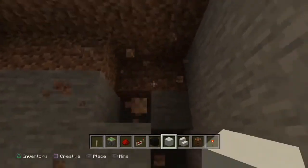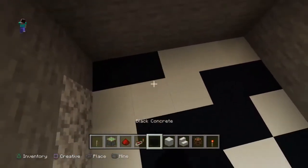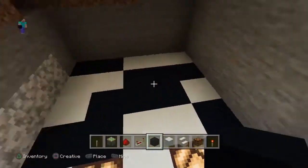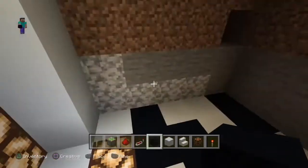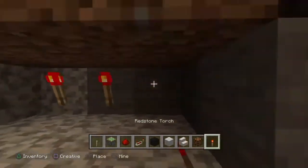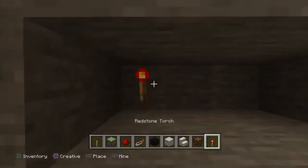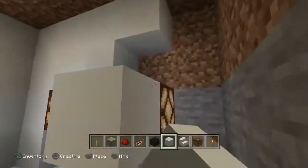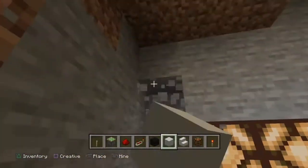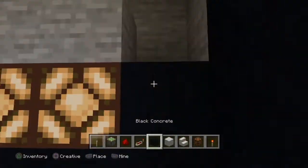I'm just putting a random pattern on the ground — I don't want it to be a plain white on one side and black on the other, so I decided to put a little pattern there. I also like the redstone lamps better than torches — again, that's just personal opinion, you don't have to agree with me.